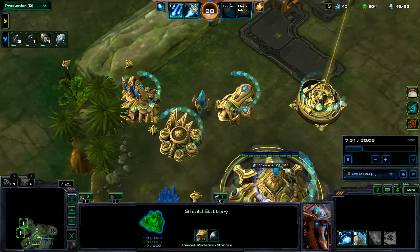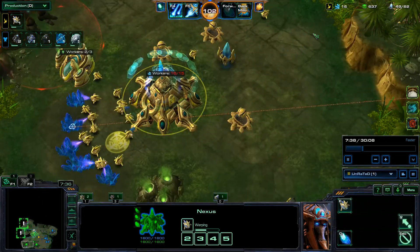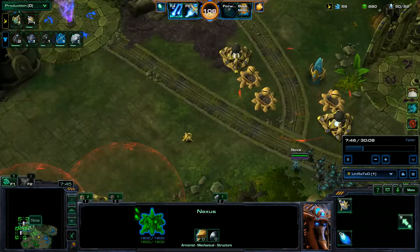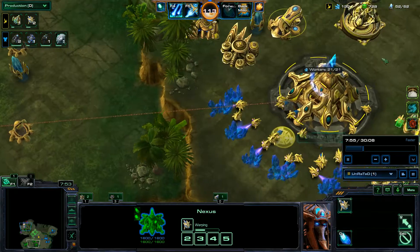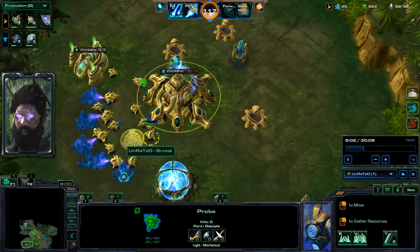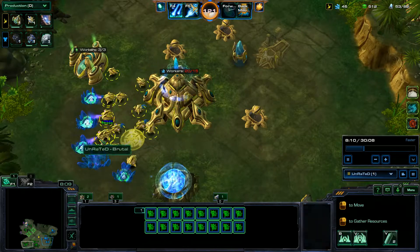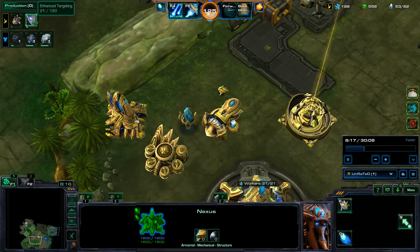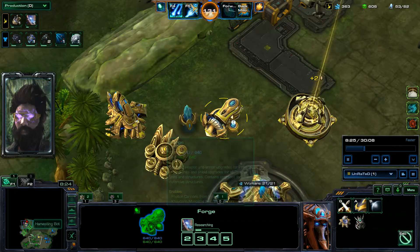Now I'm finally using Chrono Wave and just trying to make as many probes as I can. I was a little low on minerals so I couldn't use the entire Chrono Wave as effectively as possible. We're pretty much saturated — home base completely saturated, and enough probes to saturate our assimilator. I'm throwing down our Twilight Council, and getting Enhanced Targeting from the Forge — that's the third upgrade, which allows Photon Cannons, Kaderon Monoliths, and Shield Batteries to gain plus two range.